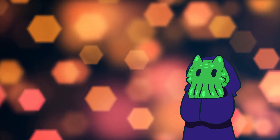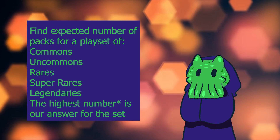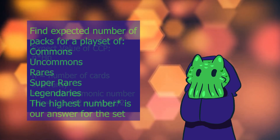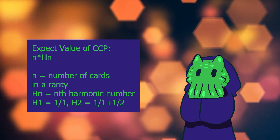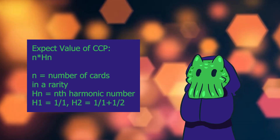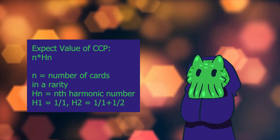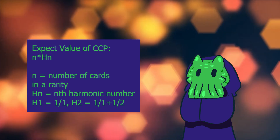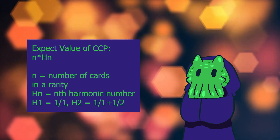We need to split the set into individual rarities, as the Coupon Collector's Problem requires that each card has the same probability of being opened. The expected value of the CCP is equal to N times H(N), such that N is the number of coupons possible and H(N) is the Nth harmonic number. A harmonic number is the sum of the reciprocals of the first N natural numbers, so the first harmonic number is 1/1, the second is 1/1 + 1/2, and so on.